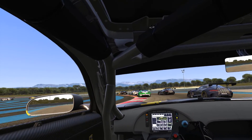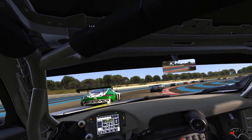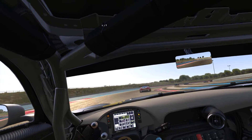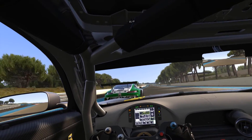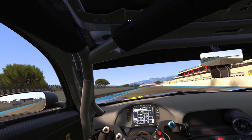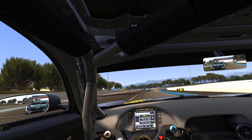In the Assetto Corsa demo, the spotter delivers real-time positional calls — 'Clear right,' 'On your left,' 'Hold your line' — and the race engineer chimes in: 'Decent start Jeremy, you can build something from here,' 'A tiny bit of aero damage, just ignore it,' 'The driver in front is light now,' reporting rival lap times like 'The leader's just done a 200.9,' and gap information: 'You're reeling Molina in — the gap's now 0.5.' Sector pace and position updates follow seamlessly.